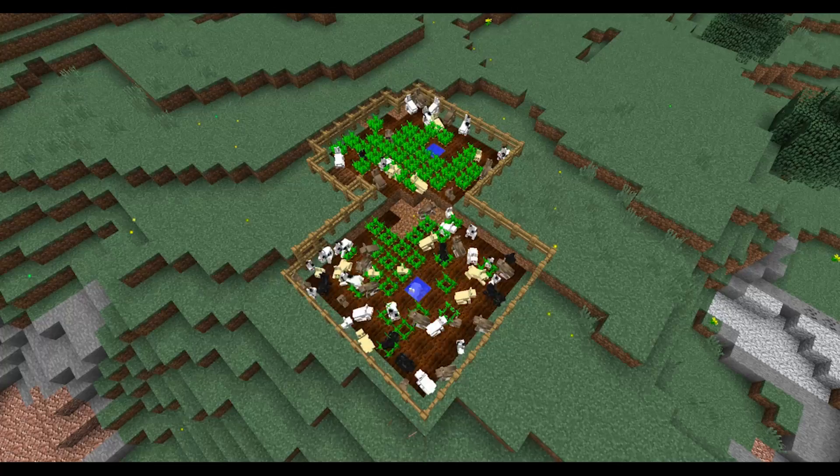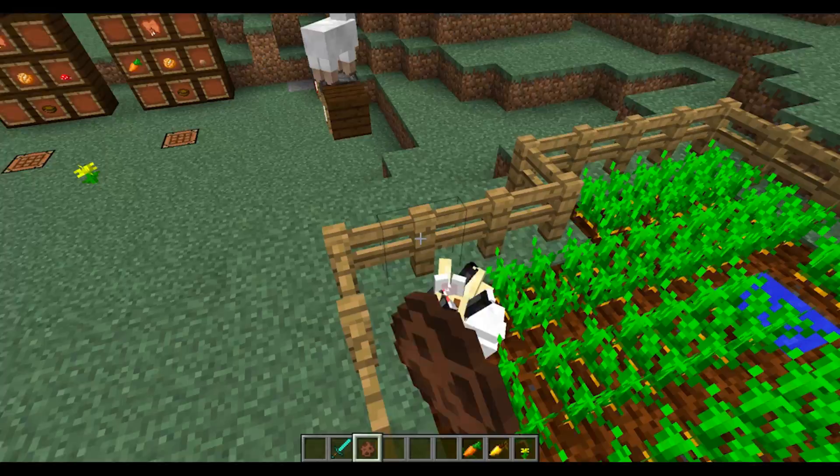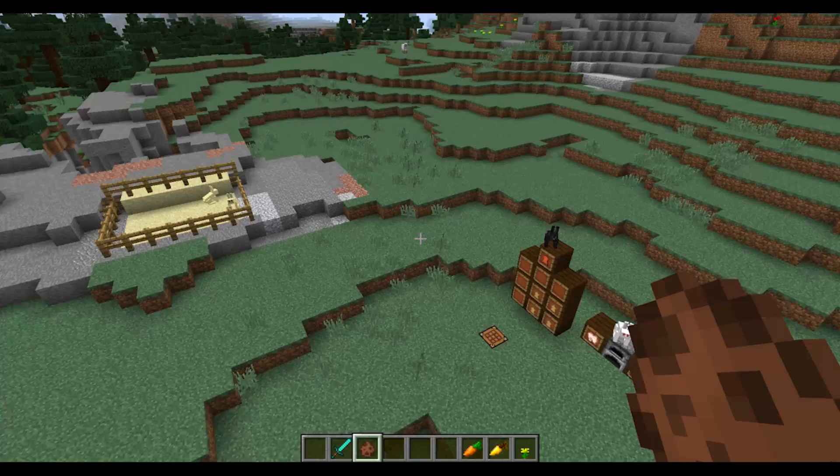Now for the big negative about these guys: not only can they trample your crops if they get in there because they're hopping around constantly, but if mob griefing is on, these guys will just start destroying your carrots — they will eat them. Your carrot patch will slowly disappear. So look out if you have these guys near a farm, because that is their one big negative.